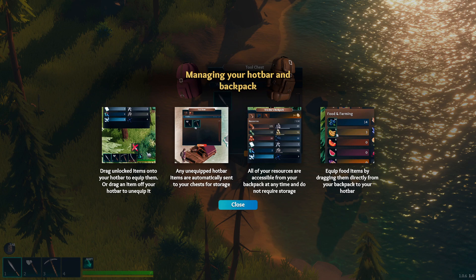Managing your hotbar and backpack: drag unlocked items onto your hotbar to equip them, or drag an item off to unequip it. Any unequipped hotbar items are automatically sent to your chest for storage. So we don't have an actual inventory — all of your resources are accessible from your backpack at any time and do not require storage. There's probably a max of how much you can carry of each type.